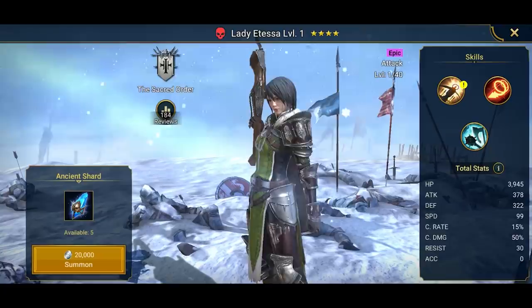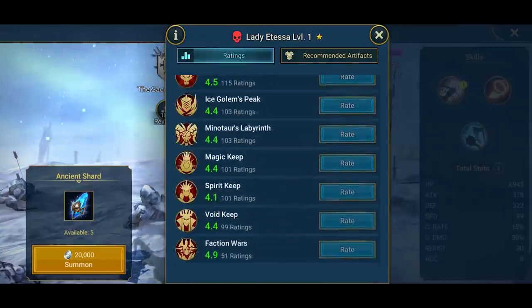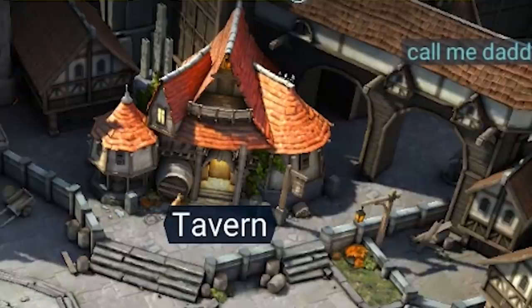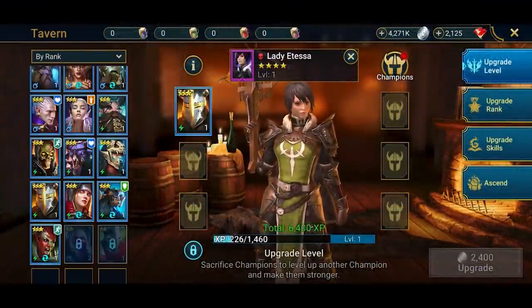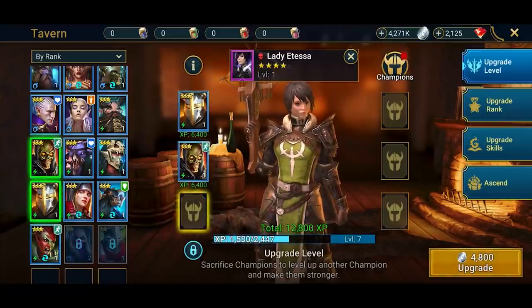You can see she's got some really good abilities, and we're also going to take a quick look at the reviews. She's got really great reviews too. Now, here's the thing — she's only level one. So we take her to the tavern. In the tavern, you can sacrifice lower rarity champions to boost higher rarity champions.